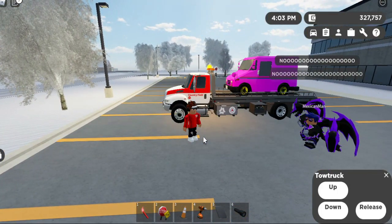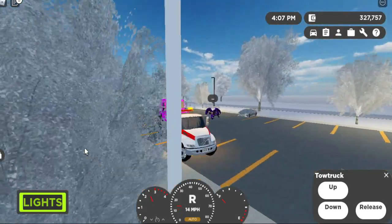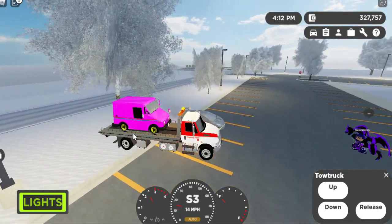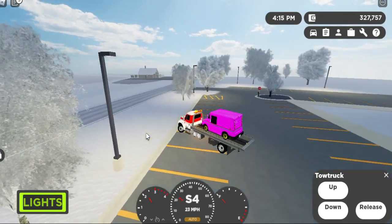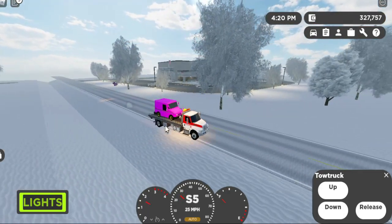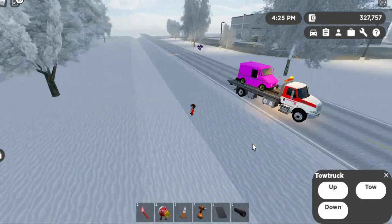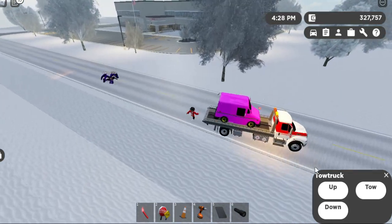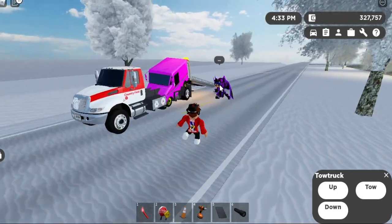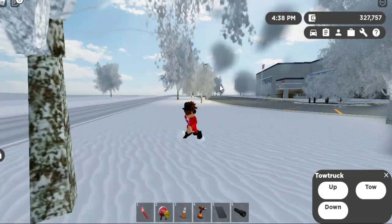Now we can drive off. It doesn't slow you down at all — we're still cruising pretty fast. Overall pretty good and realistic mechanics. To release it, all you have to do is click on release and the car is off the truck. Then hit down so he can have his car back. You might want to put the car down first or else something unexpected will happen, but overall that's how towing works.